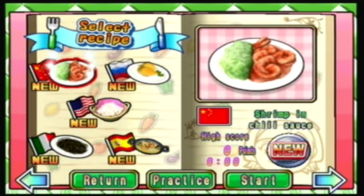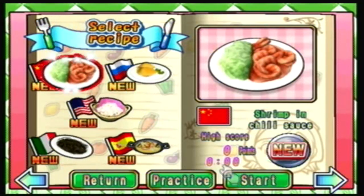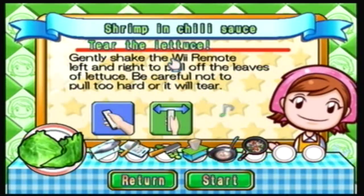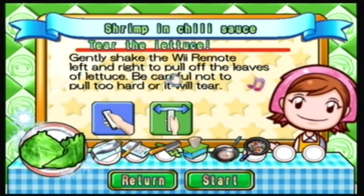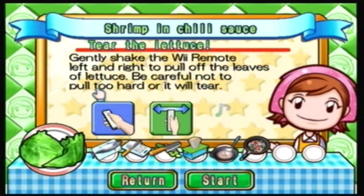Anyway, we're gonna get started with our first recipe which is shrimp in chili sauce. All right, shrimp and chili sauce — tear the lettuce. This is a brand new task that we have not seen. As I said in the last episode, things are going to start to get more challenging, which is great.